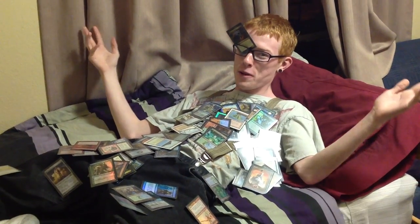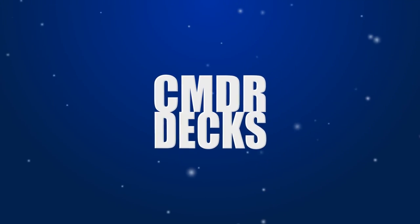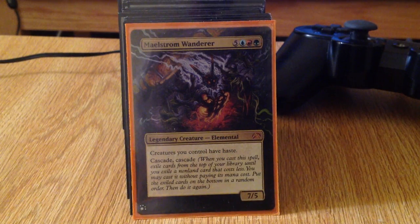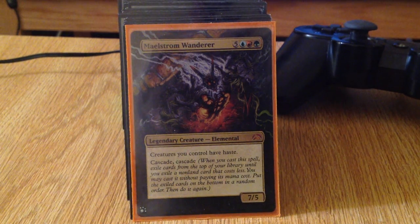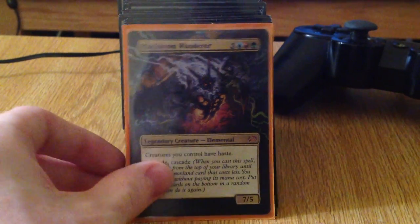Hi, I'm Zach, and this is my Maelstrom Wanderer EDH tech. Getting into the basics of this deck, we have Maelstrom Wanderer, who is the general. The basic goal of the deck is to get him out as quick as possible and then find ways to recast him every other turn.